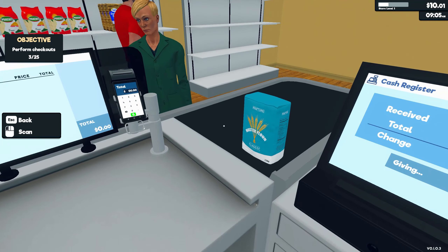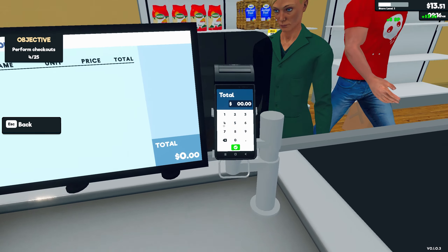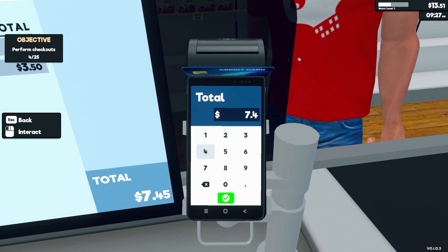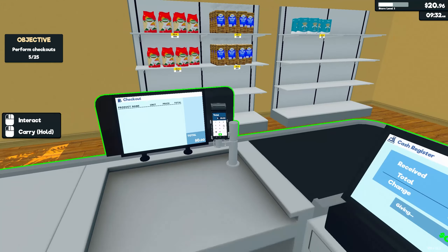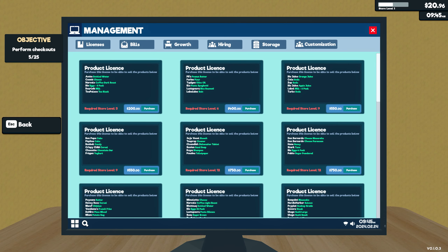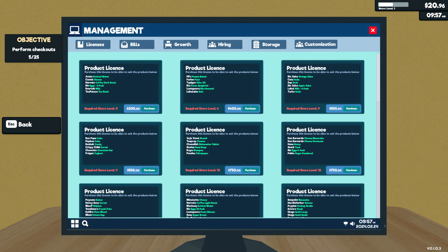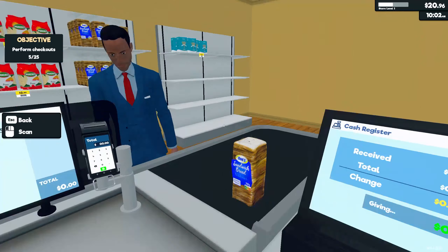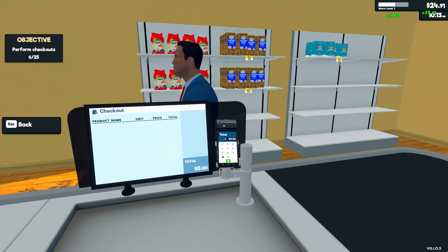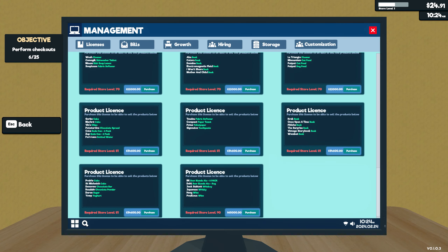We got to do 25 checkouts. A customer got a thing of flour for $3.50, then another got flour and bread for $7.45 with a card. I wonder if there's a fee for credit cards like there are in real life. We have a bunch of different product licenses — oh my lord, that's a lot. Nobody has said prices were too expensive yet, which is a good sign. Look at all this stuff we can sell!